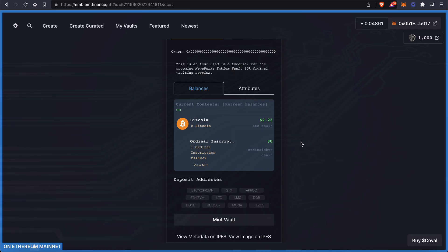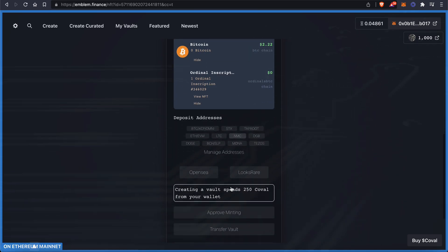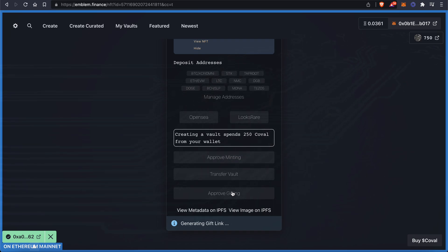So you're going to hit Confirm and it's going to mint. You can see down here it says that it's going to mint. And when you're done with that and you see where it says Approve Minting and all these other things, then you're good to go.